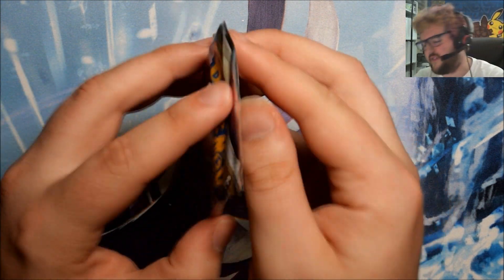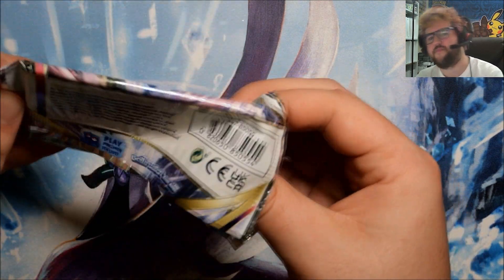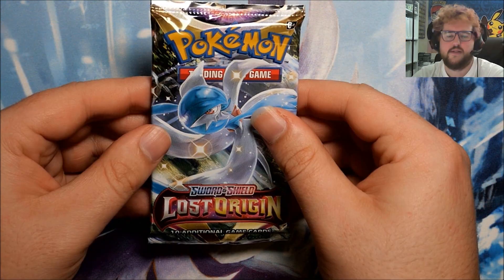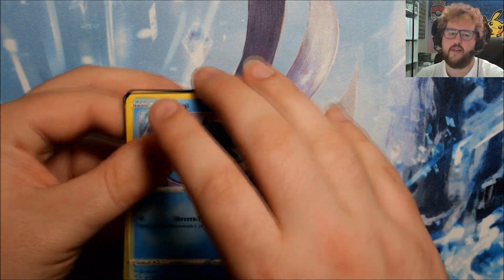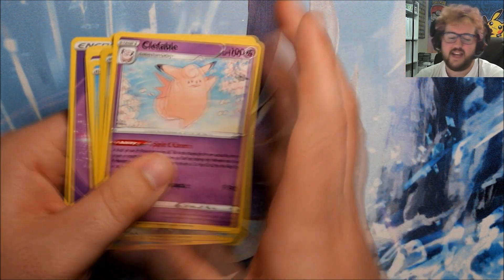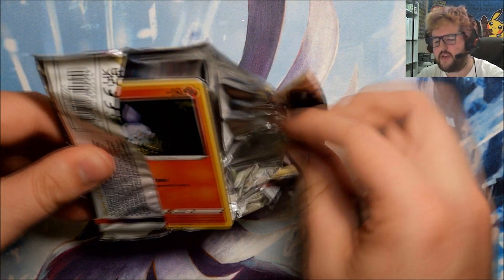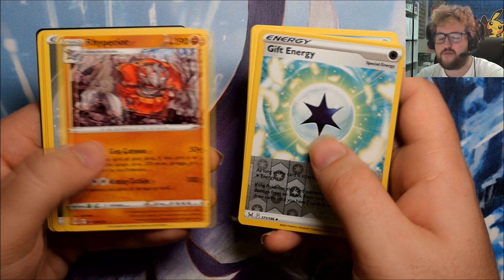Three packs left to find one more hit, or it's going to be Full Art Gallade V as the big hit from the box - and that's not that big of a hit. Reverse Cairn and a Foil Snorlax. Second to last pack - Reverse Stun Fisk and a Clefable. Is it all saving up for some last pack luck? Last pack - let's go! Well, it's a Reverse Gift Energy and a Rhyperior. So... not a great box.